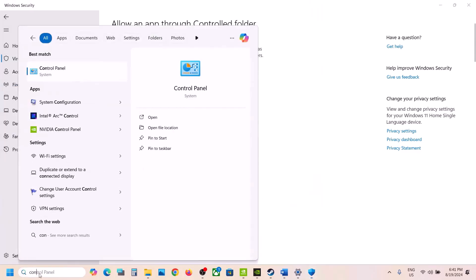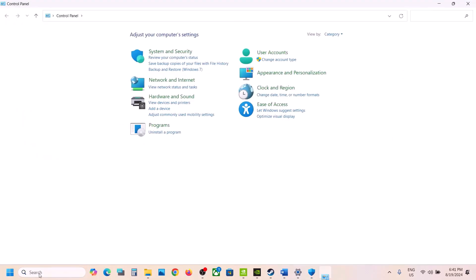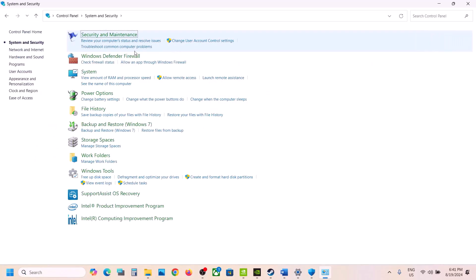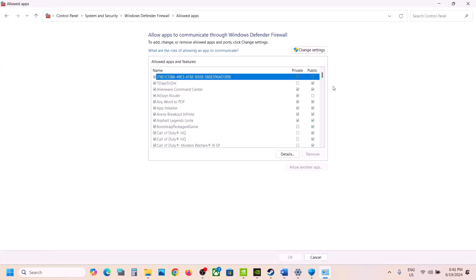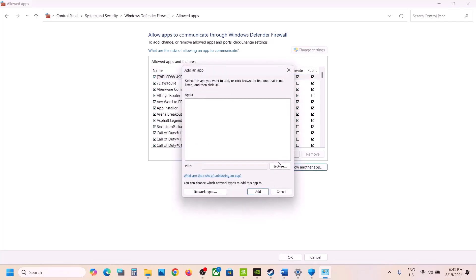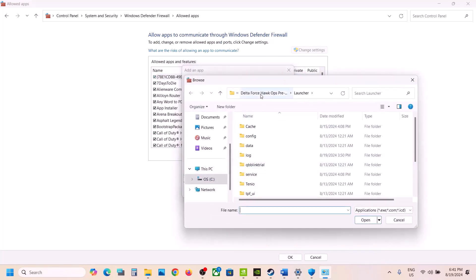Now type 'Control Panel' in the Windows search box and go to Control Panel. Go to System and Security, then Windows Defender Firewall. Click on 'Allow an app or feature through Windows Defender Firewall,' click on Change Settings at the top, then click on 'Allow another app,' click Browse, and go to the game installation folder.